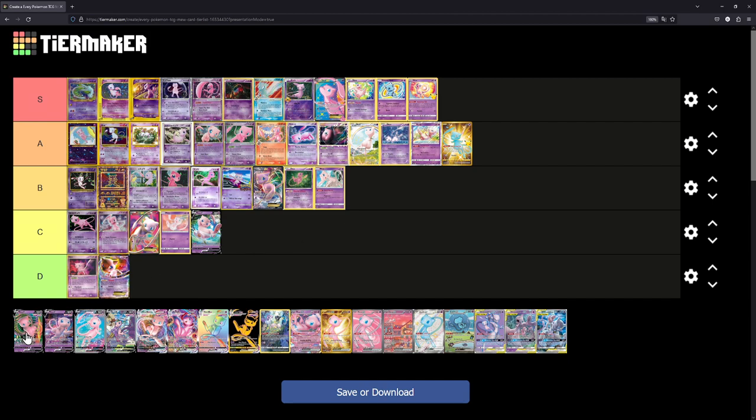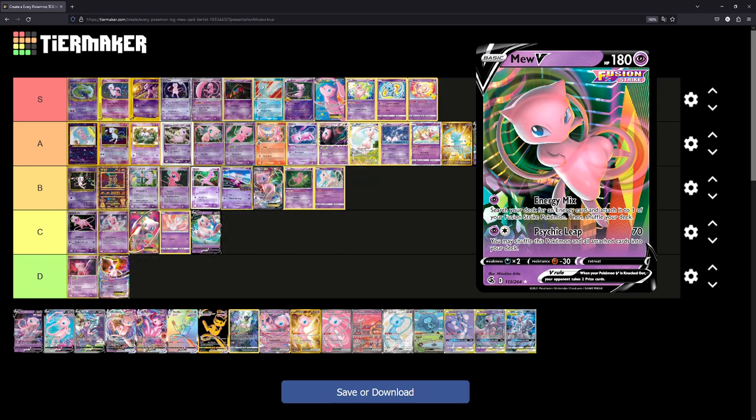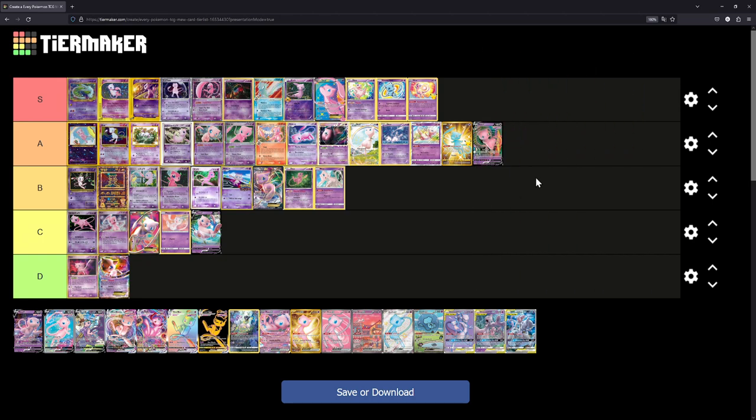This Mew right here is also illustrated by Mitsuhiro Arita — we'll place it at A as well. This looks super, super cool. It's a stark contrast to what Mew illustrations are usually about — Mew actually seems to be attacking or fighting, without its usual playful demeanor. So it's a nice change and we'll put it at A.